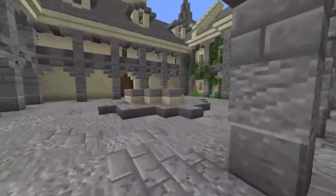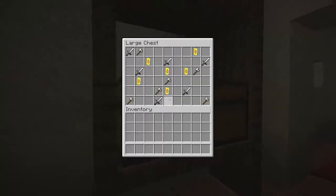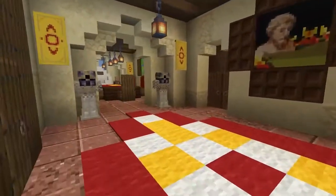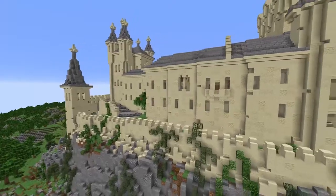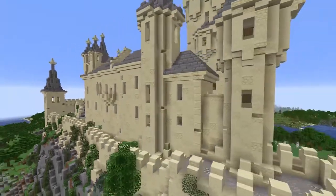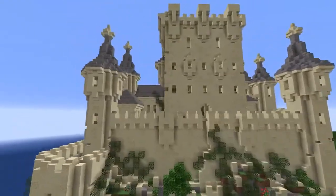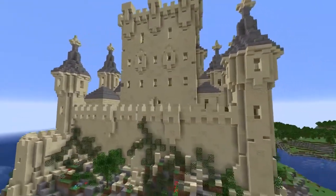They've put items in a lot of the chests throughout the world — gold nuggets, shields, swords — anything that would fit the area that the chest is in. This would definitely be a very fun world to download and just play around on, maybe add some of your own builds, or create your own RPG type game out of it.